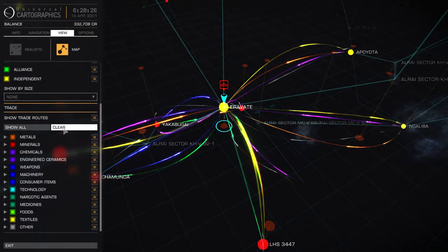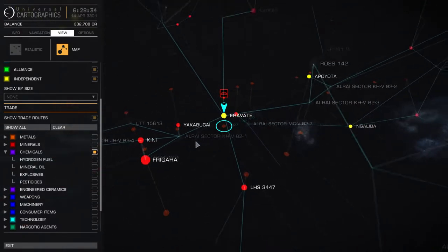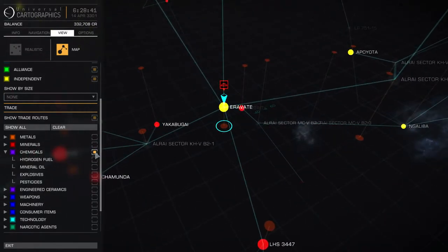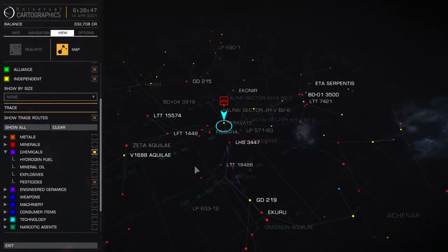So if you want to find pesticides, let's just clear all those off. I think pesticides is a chemical — yeah, it is — so you put on chemicals. Well, there doesn't seem to be much here. I have to select the specific item 'pesticides.' Now there we go — found one. I have only pesticides showing here so it's pretty easy to tell.